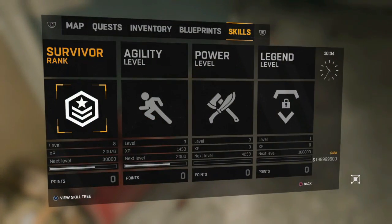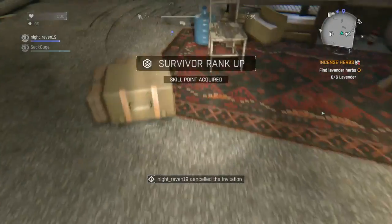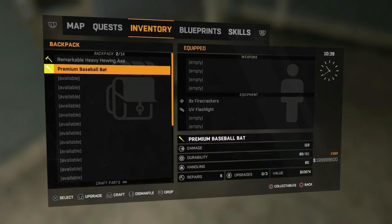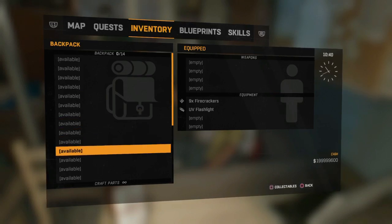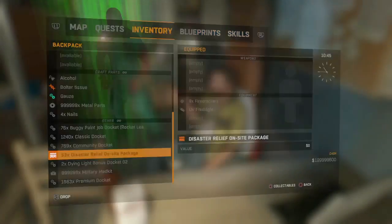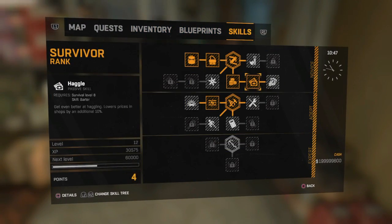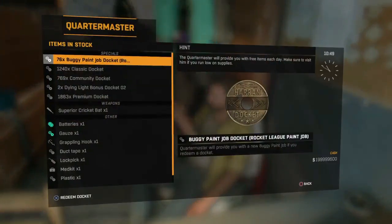Right now I'm Survivor 8 and getting these weapons. If I level up I'll get something else. The reason I'm not telling you to deliver a lot of disaster relief packages at once is that it will skip your skill levels. You want to level up one at a time — from 8 to 9, redeem dockets, then from 9 to 10, and so on. If you skip multiple levels at once, you miss out on different weapons at each level. Do it one by one.